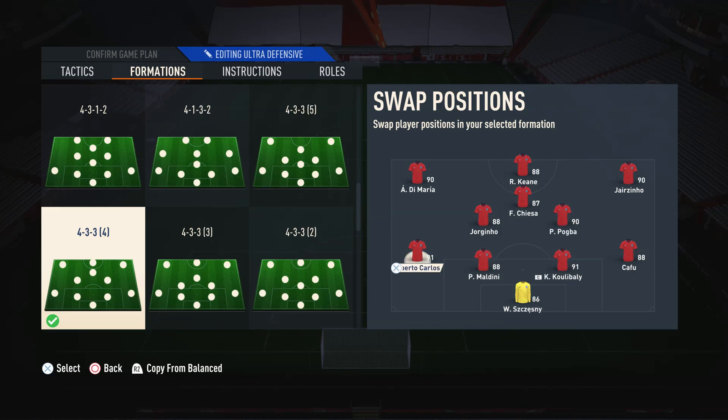Moving on to the left back and right back, I like to go for a bit of a balance between the two, where I have Roberto Carlos who is a bit more technical on the ball and better in the attacking game, and then a right back who is a little bit more defensive with a sole purpose to help us defend. That being said, if you want to have two attacking fullbacks or two defensive fullbacks, that is completely fine and up to you.